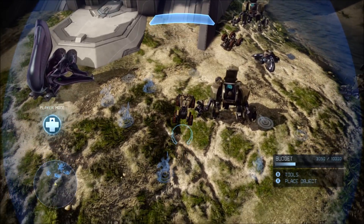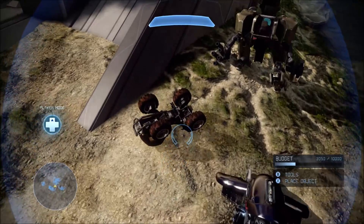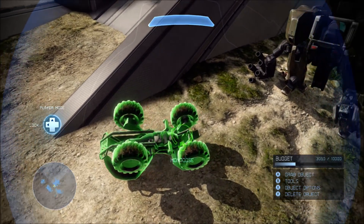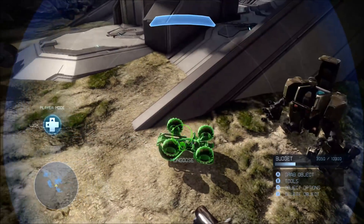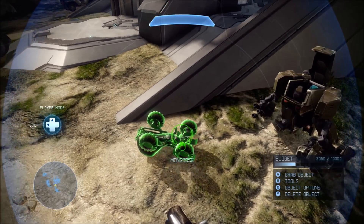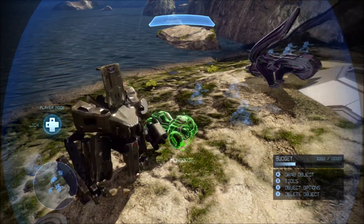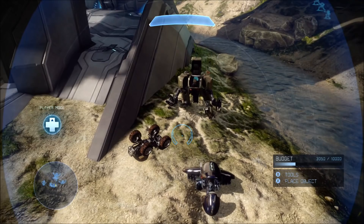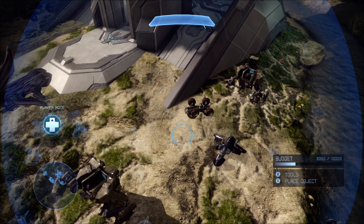However, to make this easier on you, I highly recommend you spawn the mongoose upside down. You'll see why in a bit. You could spawn it right side up if you want, but that will make this a lot more challenging and a lot more work. If you spawn it upside down, you'll be able to test the theory out right away. So, we're just going to leave it upside down for this video.